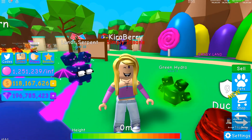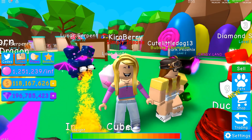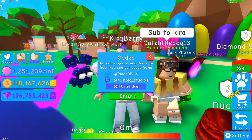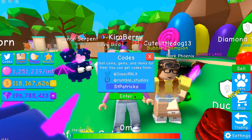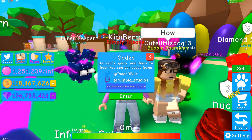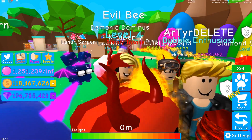So before we continue on, these cards are going to help me during the next few minutes. We have two cards — one for two times luck and one for two times hatch speed. The first card is St. Patrick's for two times luck. I'm not sure if you can use capitals or not, but let's just enter how I have it. And I redeemed two times luck. Then for two times hatch speed, we're going to do another one — that is Speedy Boy — and that is going to give us our two times hatch speed.